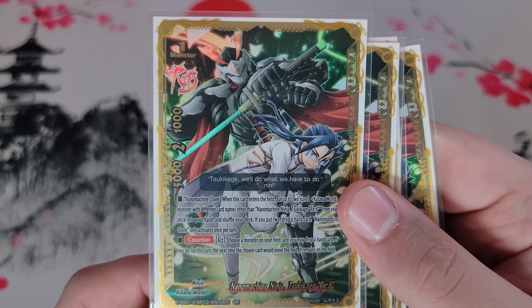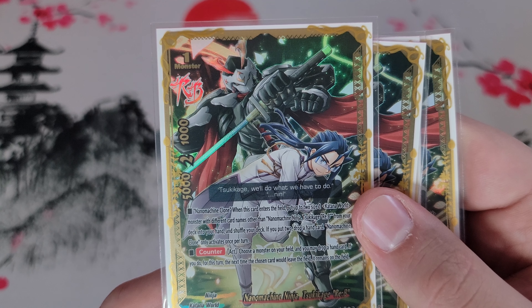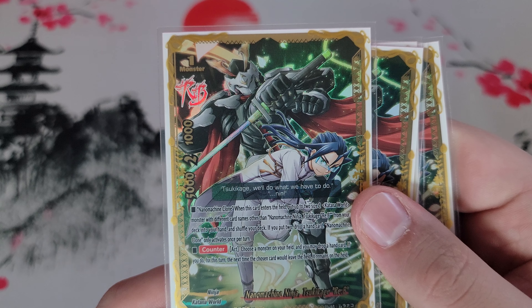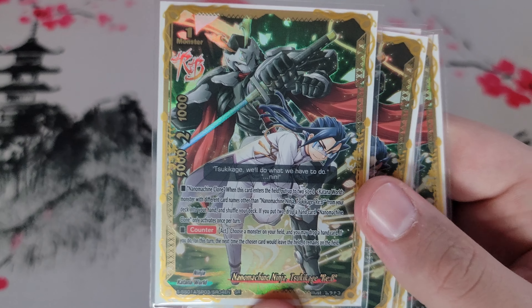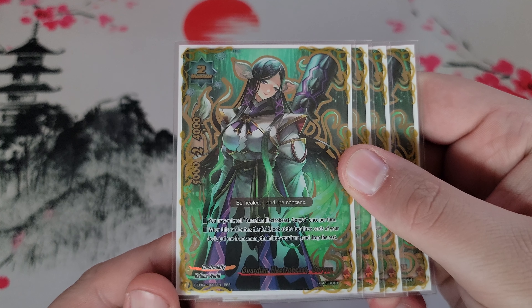His second ability is a counteract: choose a monster on the field, discard a hand card, and for the turn, the next time that card would leave the field, it remains. This is good defensively — if you have Suki Kage on the side and Yami in the center, when your opponent swings at Yami you can discard a card to keep Yami on the field. Offensively, you might keep Yoroi Nezumi on the field to give everything another crit instead.